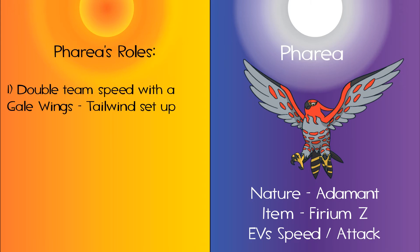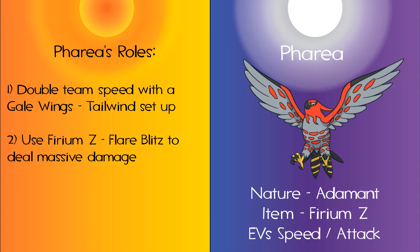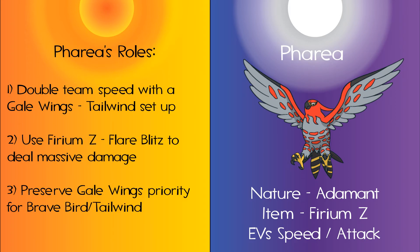My two defensive Pokemon are often outspread by many Pokemon, and this is the role my general offense Pokemon, Faria, my Talonflame, fulfills. Faria's ability may have been nerfed in Sun and Moon, but Gale Wing still offers the surest method of setting up a Tailwind before any other moves are made. With Faria, the speed will be in my team's favor, and if I don't need speed, Faria's Firium Z Crystal and Flare Blitz will allow her to power through major threats.